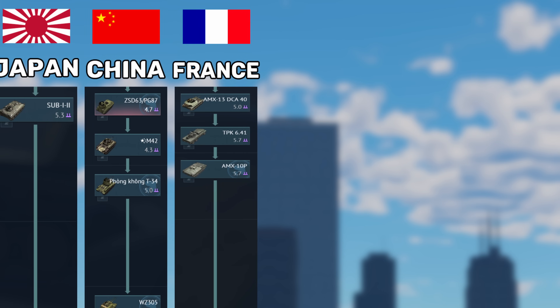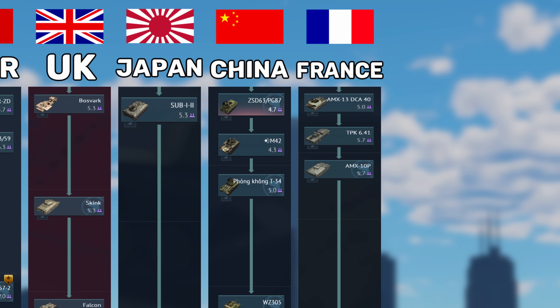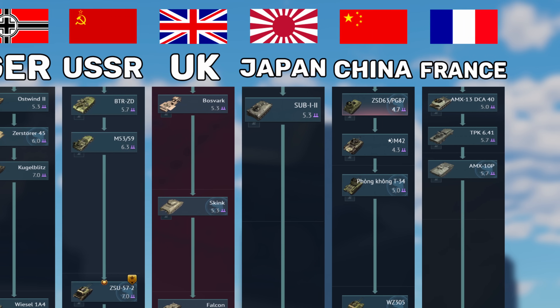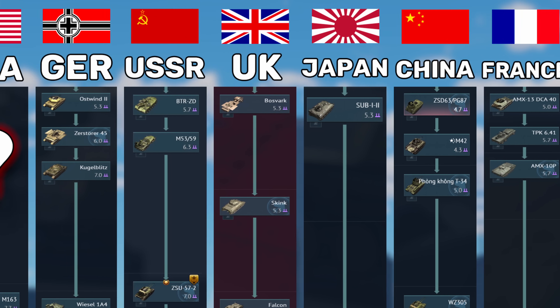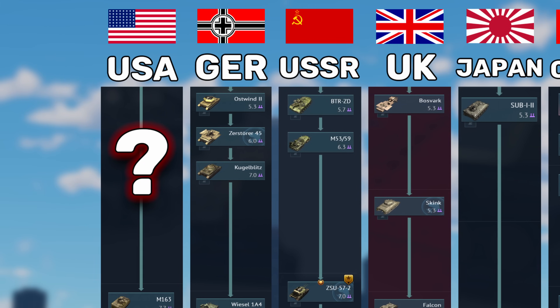War Thunder has made efforts to provide each nation with capable SPA units at lower to mid-ranks, such as the BTRZD and the M5359 for the Russian tech tree. Many more have actually been added throughout the game, even with the UK including the Skink. However, one nation has been overlooked in the pursuit of parity, and that is America.